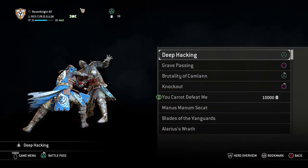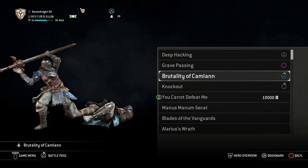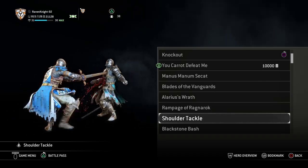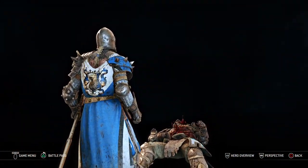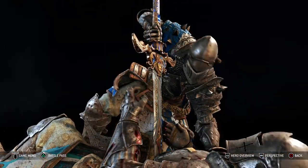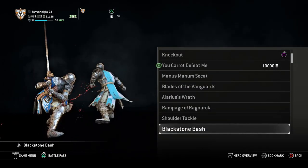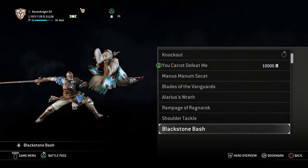For executions, I use Deep Hacking, Grave Passing, Brutality of Kamlan, and Knockout. It doesn't really matter which ones you use — there are times I trade one out for Shoulder Tackle, because it fits Ruth. She's kind of clumsy; she really throws herself too much into what she's doing. The idea that she wants to prove herself so much she puts herself in danger — they'll say "go at this problem" and she'll rush at it headlong and get hurt in the process. You could also put in Blackstone Bash because it shows off her raw strength, which she'd have being from Valkenheim, a Viking birth.